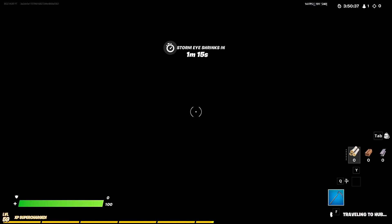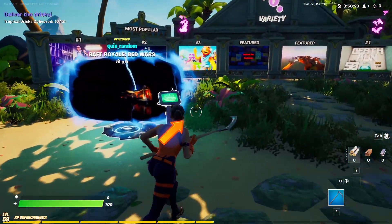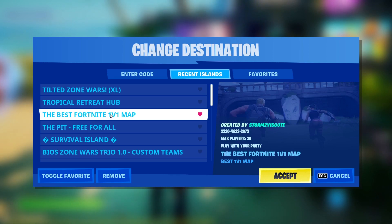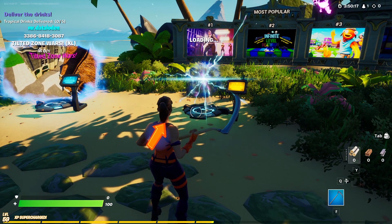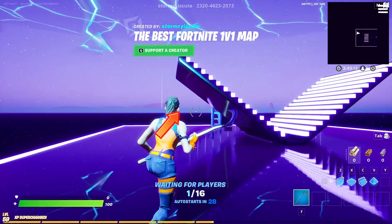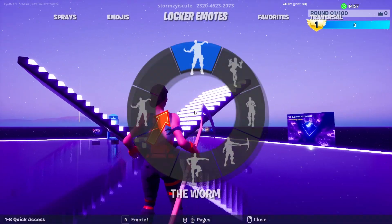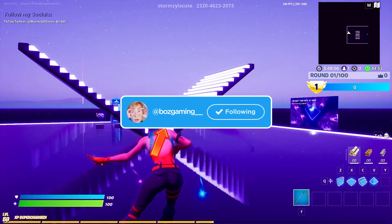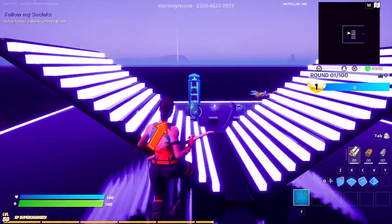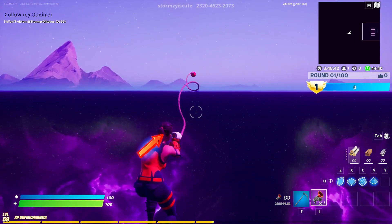The next map was created by Stormzy Glitches and was called the Best Fortnite 1v1 Map. The code was 2320-4623-2073. It doesn't look like this one is banned. Once you got loaded into this map and the match started, you would literally just head into your emote wheel and you'd have a bunch of rare emotes. However, this map was also patched — the method that allowed you to do this was patched. So sadly, you aren't able to do this anymore. This was probably my favorite map too, especially because it looks so cool with the galaxy at the bottom.